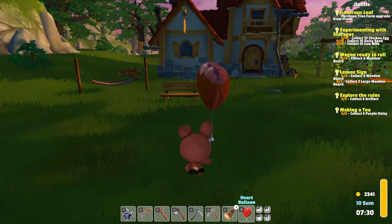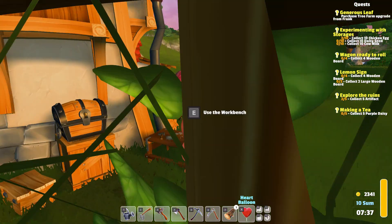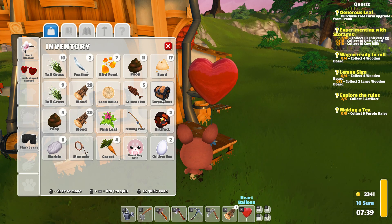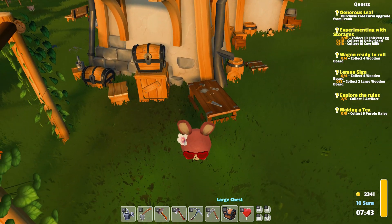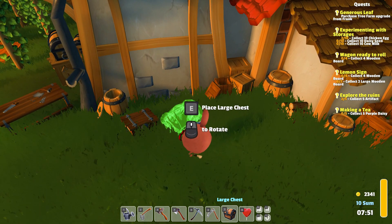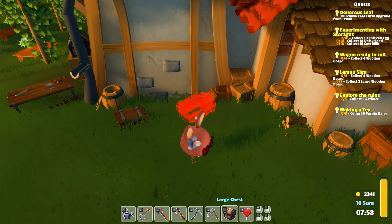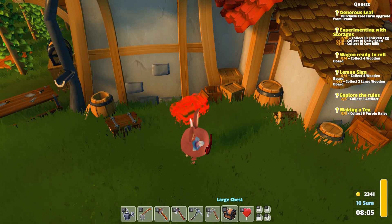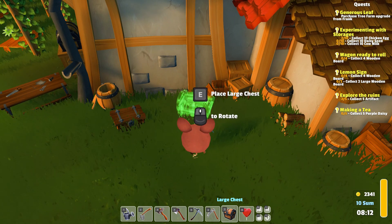What else could we do? We can collect four wooden boards — we can do that now, actually. We also have this large chest which we have to place somewhere because we really need the storage space. Maybe here, near the other one. It shouldn't be too close to the other one though, because that is really, really annoying — then you keep opening the wrong one. I want it in this place, and then I want to rotate it. There we go.